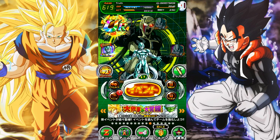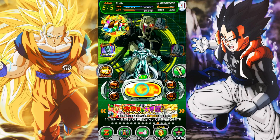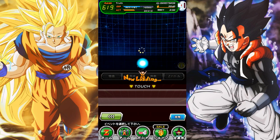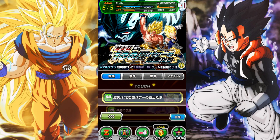All right guys, so finally I'm going to get around to this today. We're going to look at the five SR Metal Coolers that dropped from the new Cooler Story event. They've been around for a long time — we've got the AGL, the TEQ, the INT, the STR, and of course the PHY one. You can grind these now a lot easier from the revamped Metal Cooler Story event — they drop very, very fast.